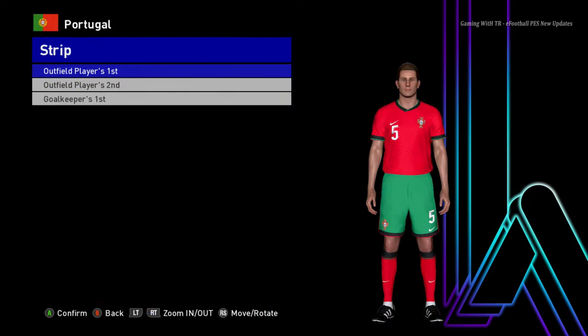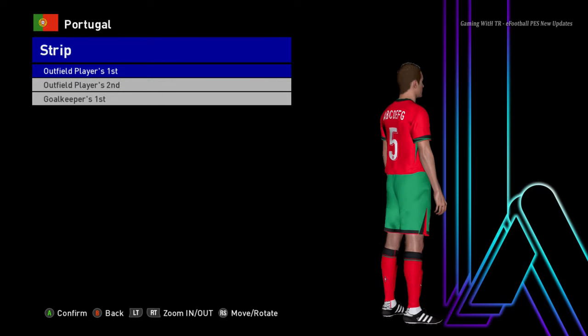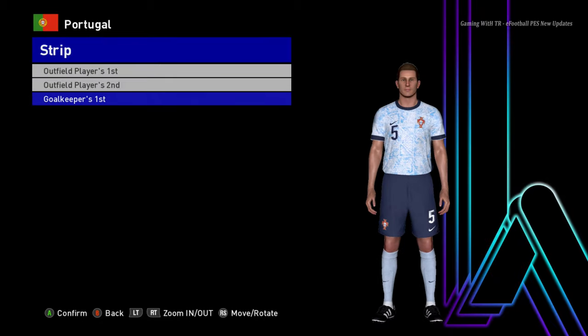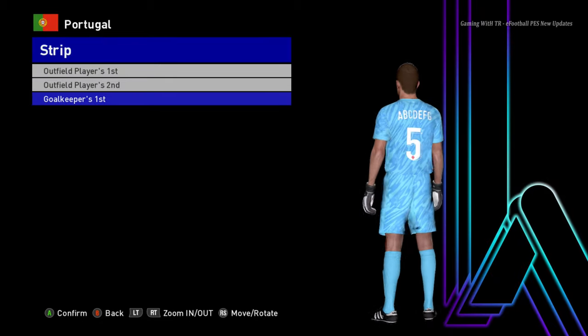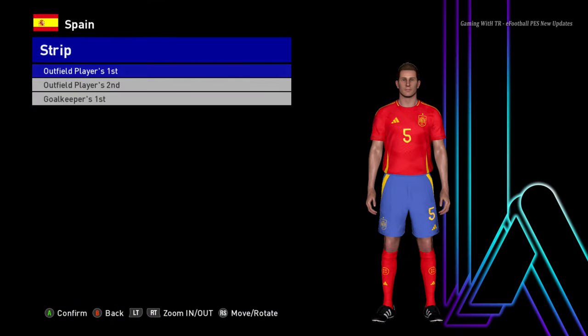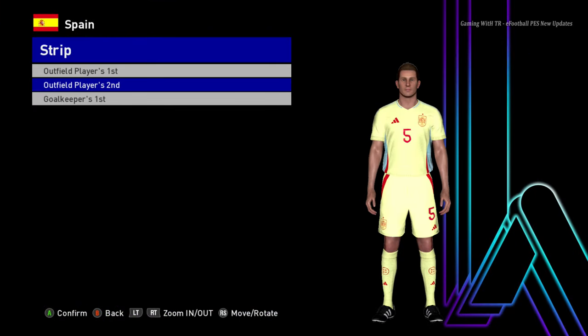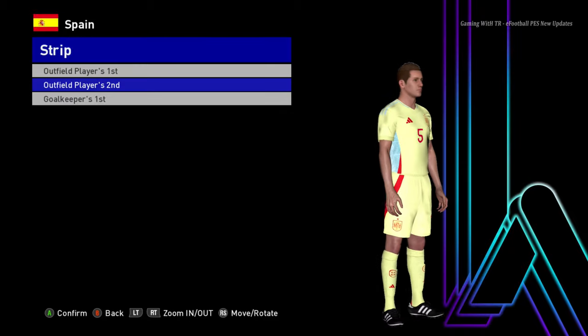Here is Portugal — this is the home jersey of Portugal, here is the away version, that's pretty cool, and here is the goalkeeper version. Next is Spain — this is the home jersey of Spain, here is the away jersey, and here is the goalkeeper version.